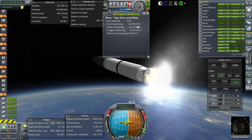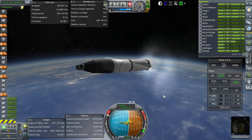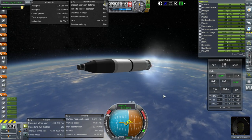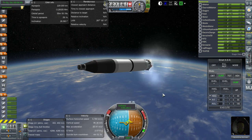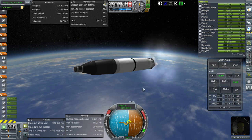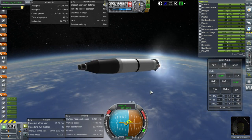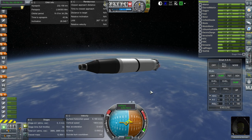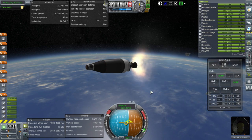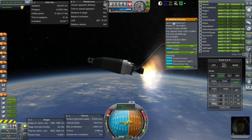Taking a look at the supplies, we do have two days' worth. We should now be able to abort to orbit just with the Aspirus stage. So this engine can fail, and the next engine can fail, and we can still get to orbit. Separation and ignition — this engine is good, the S1 5400.